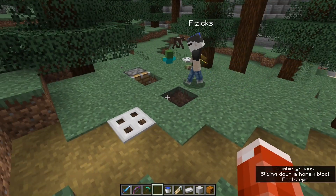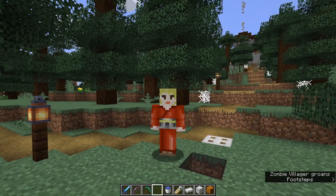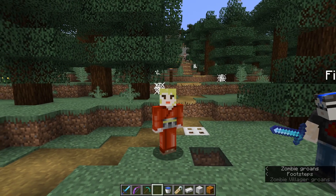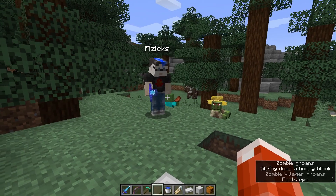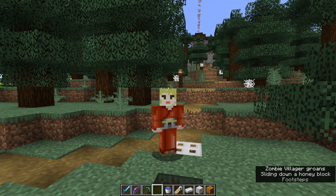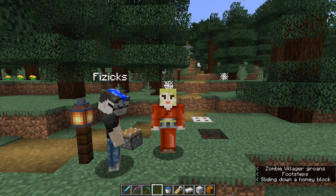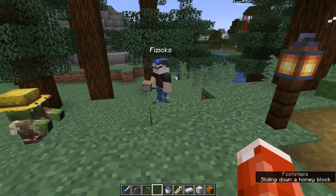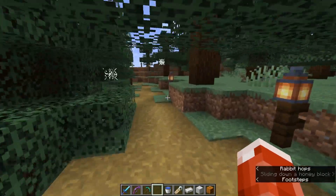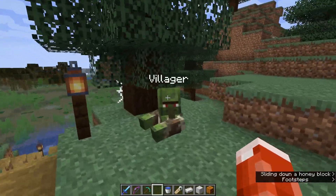It looks like the light level theory is a good one — iron trap doors are still transparent, and that seems to support the idea. So science-side-of-Minecraft, let us know if it's true: the light level of the block that a monster is standing on determines whether or not they burn. In the meantime, our safe zombies are still down there having fun, though the iron golems will probably eventually kill them off.